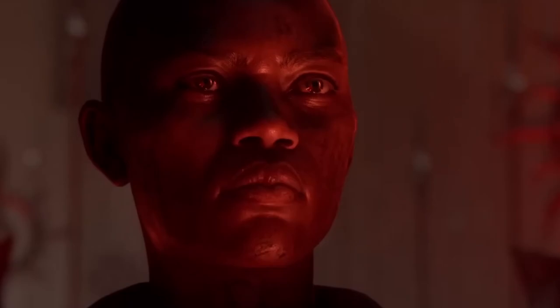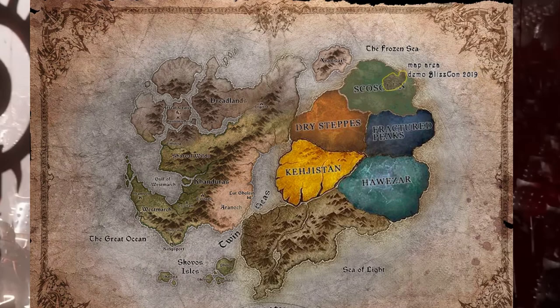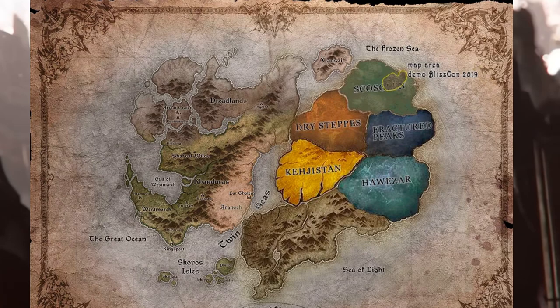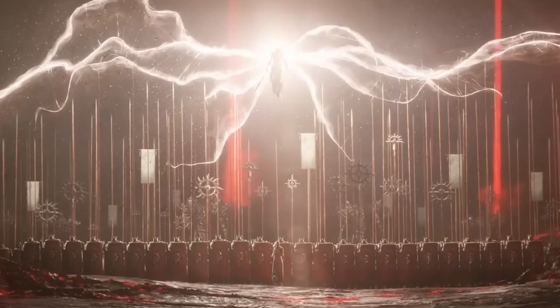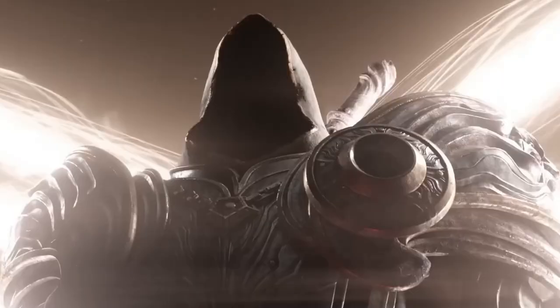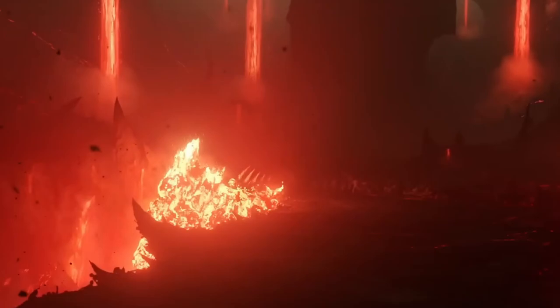Diablo 4 will use an open world structure this time around with 5 unique regions. These are Kejistan, Skazlan, the Dry Steppes, the Fractured Peaks, and the Swamplands of Hawassar. Each of these areas will be 10 to 20 times larger than even the largest areas in Diablo 3 — so quite large, almost unbelievably so. Each of these regions are connected, and players can traverse the areas without any loading screens this time. The geography in these regions then shifts in accordance with this.